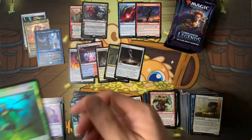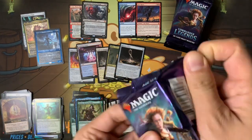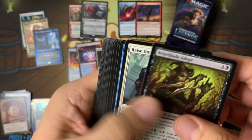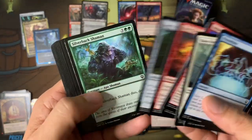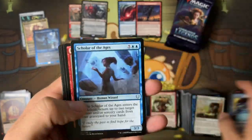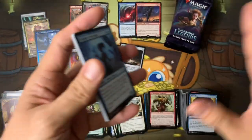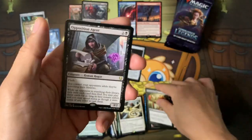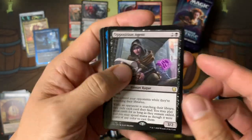Oh, four-of Flare Haven — sweet. If this gets the Lotus or Vampiric Tutor again, I'd be amazed. Oh oh oh baby — Opposition Agent! I know a lot of people haven't talked about this one, it might be overpowered. It's a good card, not the end of the world — you just gotta know, hey, don't search too much. Put that in the want pile.